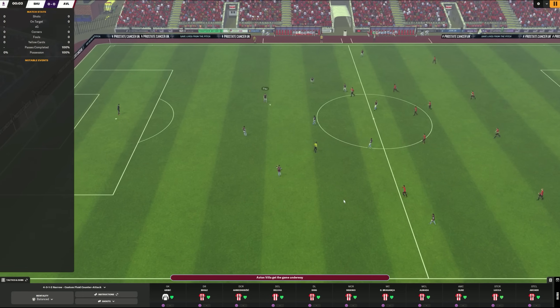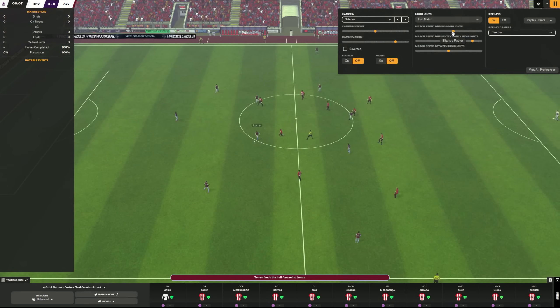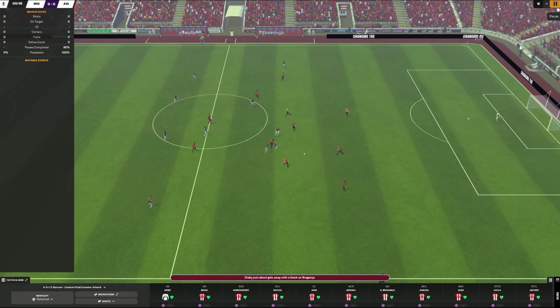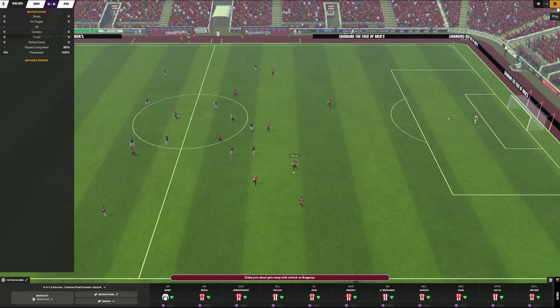Hit that full match button if you want to work on your build-up play and get serious about creating more highlights. Now we can watch the match in granular detail — I have the speed turned up just a tiny bit so it looks a little more realistic. You can see immediately that we are now in our build-up phase. One of our center backs has the ball. Our team is basically in shape: we've got our left back, our left center back, and our deep-lying playmaker who has a little bit of freedom. We have our two forwards up there, our shadow striker, and our right wing back.